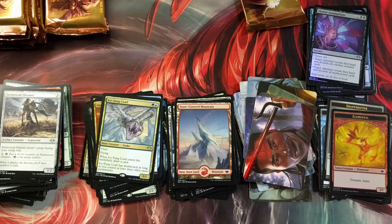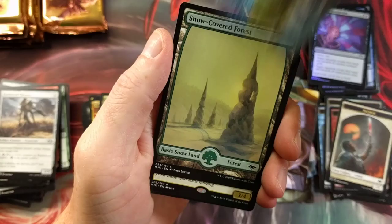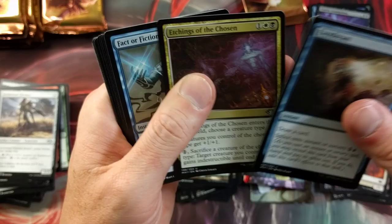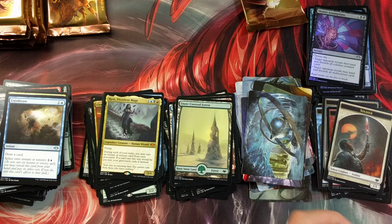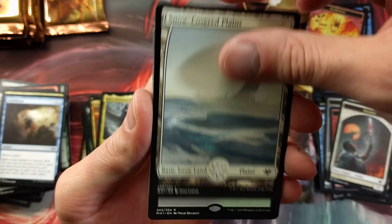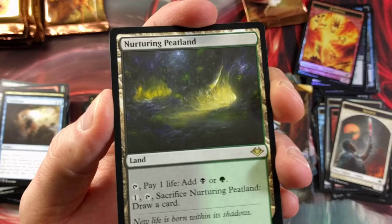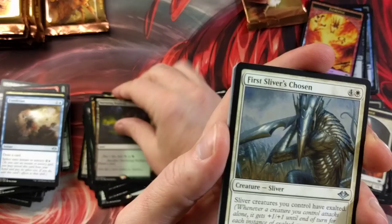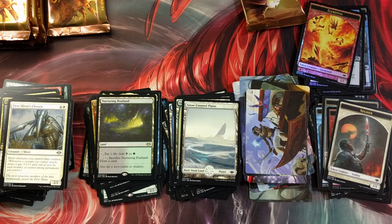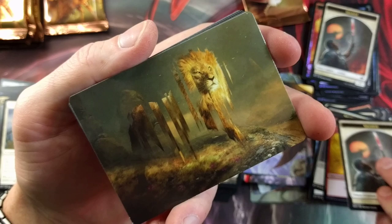Here we go — cool art on that. Cast Out — Dissident Mage. Not bad. We will take it, and the Etchings of Your Fictions — all engraved in stone, or could be in sand. Mr. Sandman, bring me an elemental foil token. Sinbad or Aladdin, one of the two. Snow-covered — oh wow, Nurturing Peatland! That is nifty. A little spoiler: if you go back to the other video, fast-forward three seconds — we pulled a foil of the First Sliver's Chosen. Nice — I haven't seen too many of those uncommons yet.